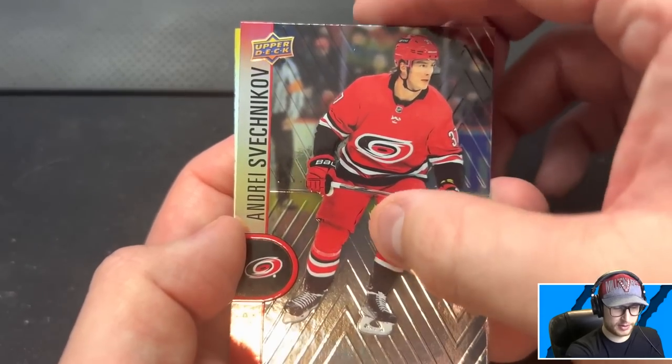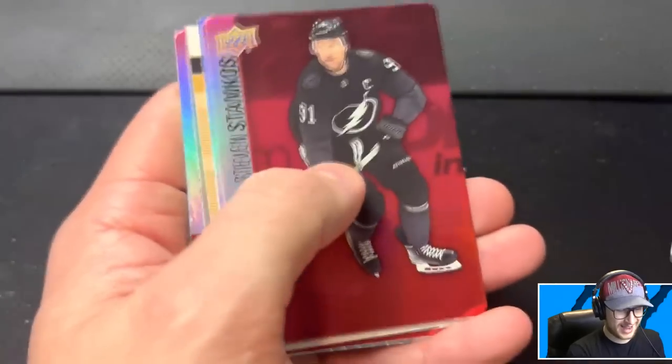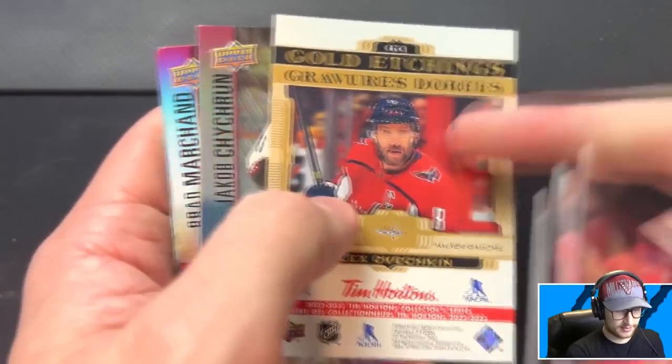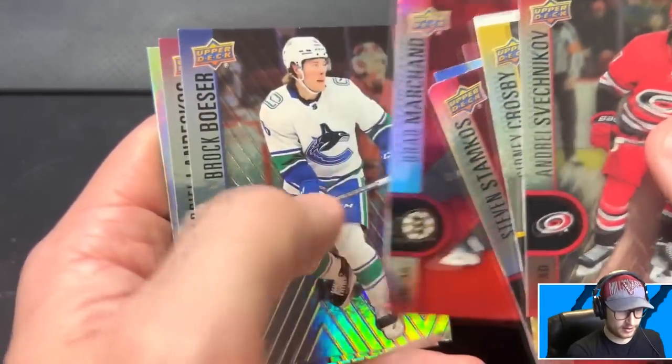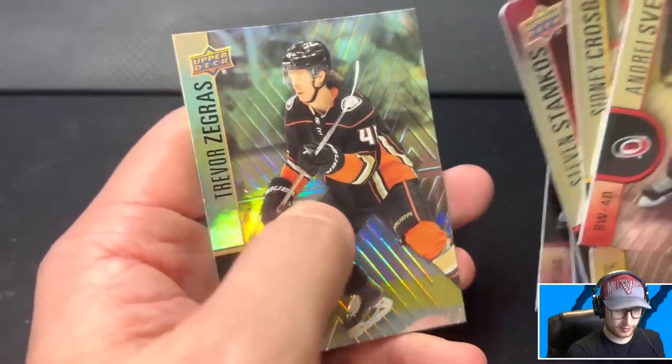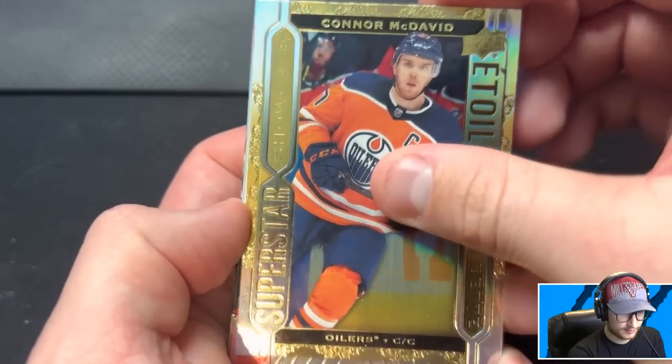We are still big time lacking in the defensive department — we will not be getting Andre Svechnikov. In summary, these are the cards we will not be adding to the team. I'm very devastated because we pulled an Ovi and a Crosby, but they won't be part of our team — I still have the cards though, so there you go.